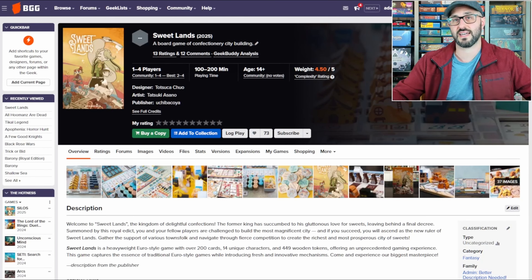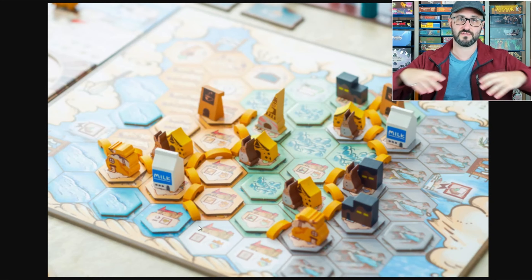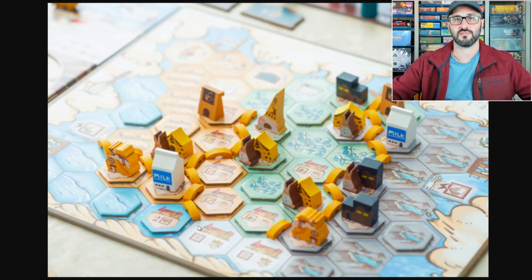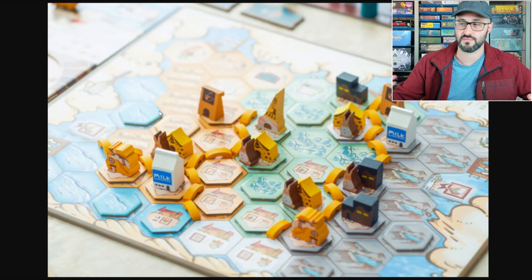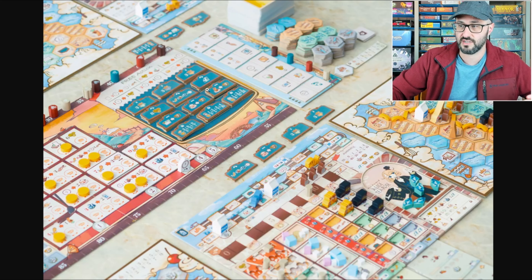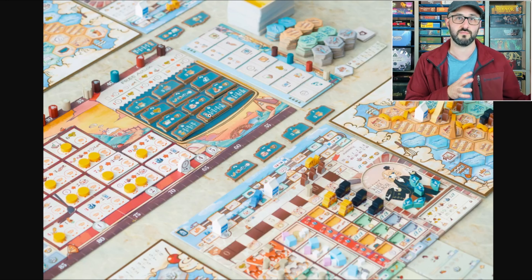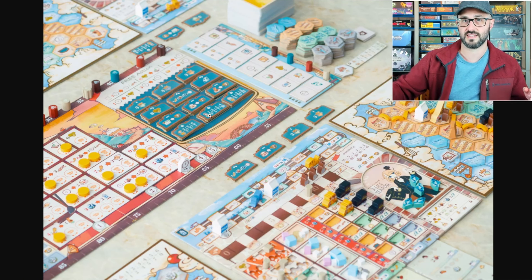This is a competitive tile placement city builder where players build out their city from the capital, building different roads in order to activate the abilities of the tiles they place. Players use a shared worker placement mechanism to put tiles, roads, and buildings into play, move up various tracks to unlock new abilities, and create an engine to generate resources.